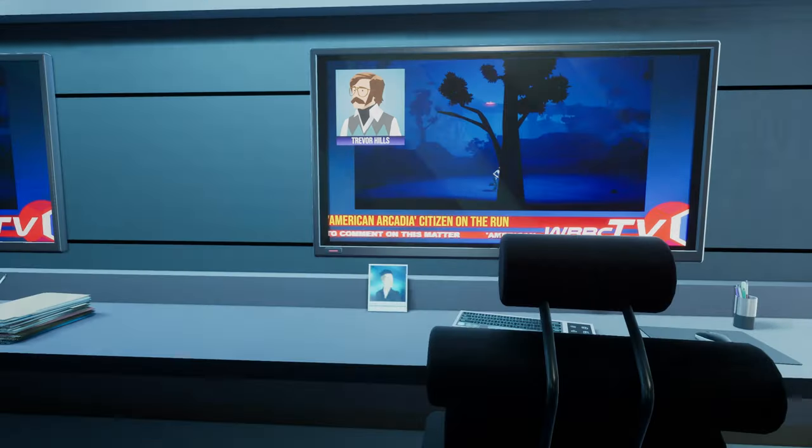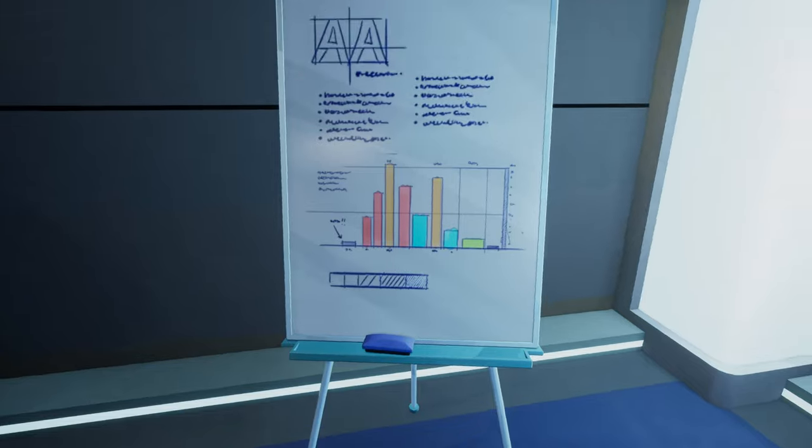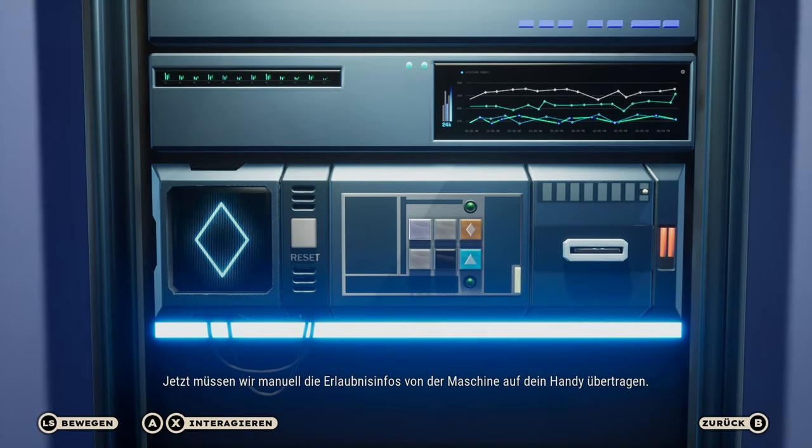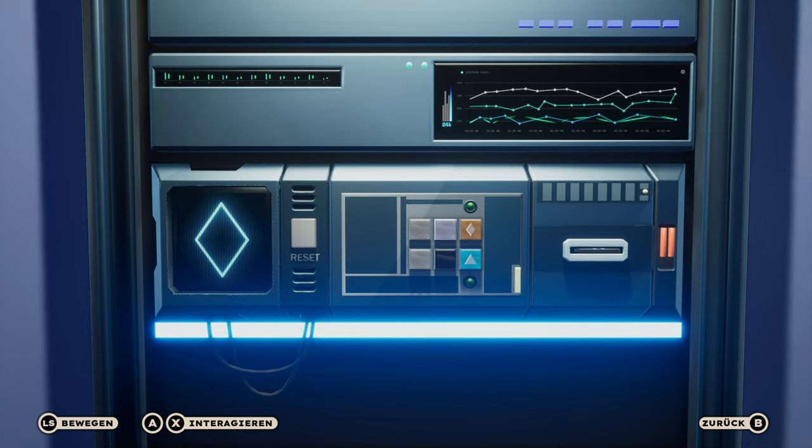American Arcadia — citizen on the run. They just make a show out of it. Poor Trevor. Now you'll have to manually transfer the permission info from the machine to your phone. Sounds easy, but... How do I do that? You have to press buttons to swap the positions of the two geometric shapes. It is not that difficult.